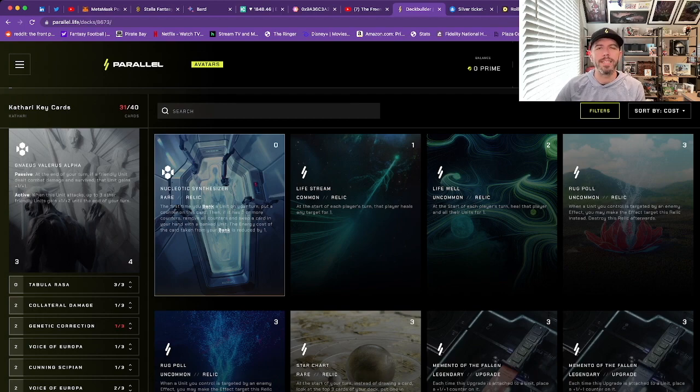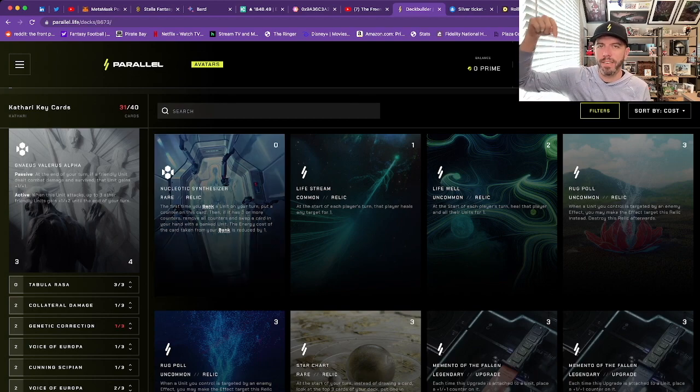That wraps up my introduction to the deck building tool. We didn't build a full competitive deck here, but I wanted to give you an idea of how to approach building your first deck. The last piece of advice: you've got to play with the deck. Very soon the beta is going to open and we'll all be playing Parallel again — take your new decks out, try them against Marcolion, Shroud, and Earthen decks, figure out where your deck does well and where it struggles, and make adjustments. Once you've refined your deck through many game scenarios, you'll have a much better grip on how to play it. I hope you found this fun and informative — consider subscribing by clicking the button below.